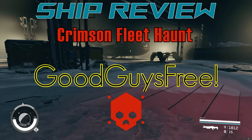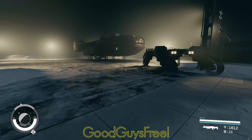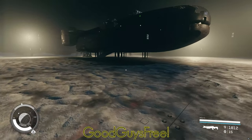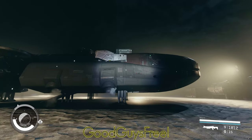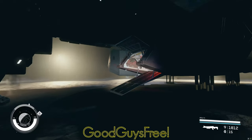You boarded and took over a Crimson Fleet Haunt to do some haunting of your own, eh? I wouldn't. It's a pretty lame ship and you need something better. Let's see why. I'm Good Guys Free. Here's a Haunt I captured and landed at Red Mile. Looking from the outside, it reminds me of a fish. Let's go in.